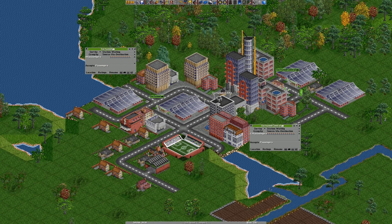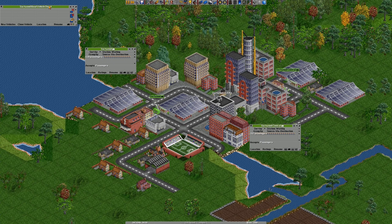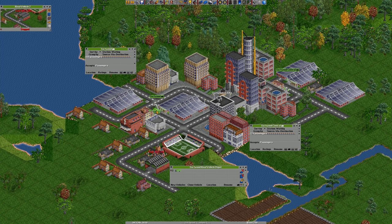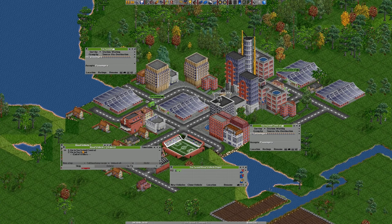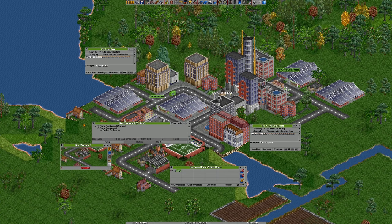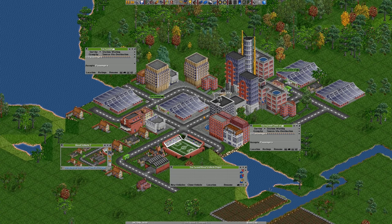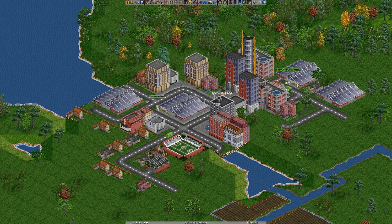Now an added step here is because there's so many passengers, this bus isn't going to be able to do everything for us. We can actually select the depot again and there is a clone vehicle button — I'm going to select this bus. That not only duplicates the bus but it actually duplicates its orders. So if I bring vehicle two down here and hit orders, you'll see it has the same orders as the other bus. I'm going to hit Stopped, which will now drive it out. In some cases I end up making a lot of these buses — maybe three or four — and move on.